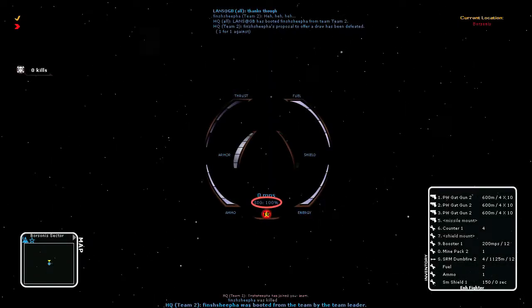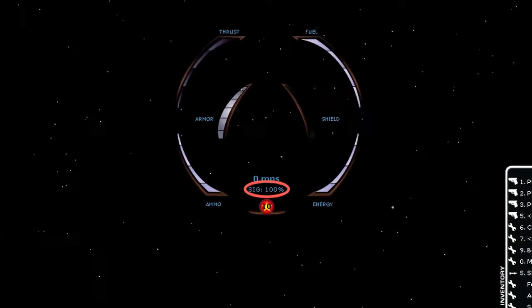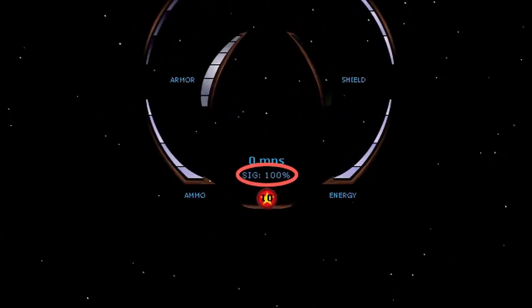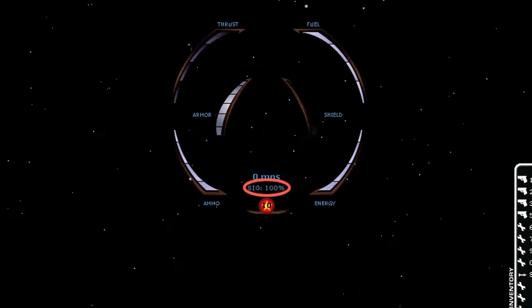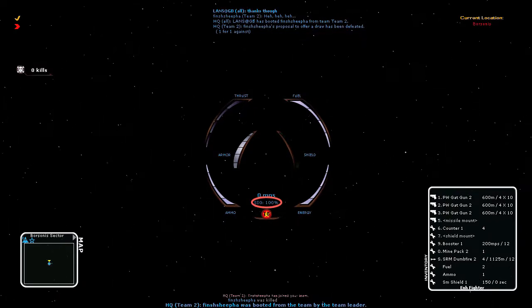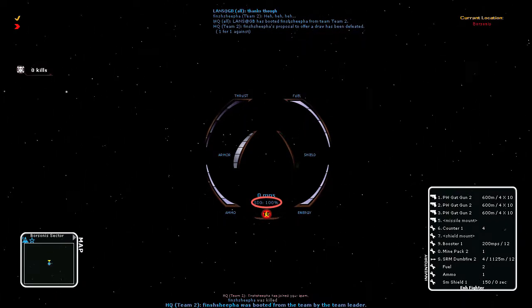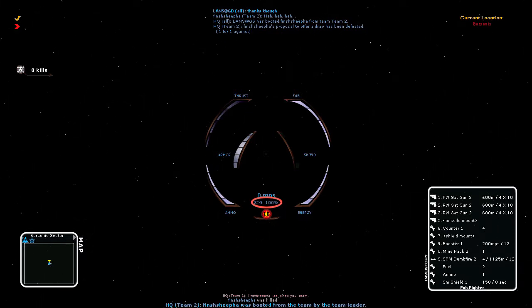This is your signature. It is a measure of how visible your ship is to the enemy. Every ship and base in Allegiance has a scan range measured in meters. The scan range is the maximum distance at which an enemy ship with a signature of 100% will be detected. Note that the signature is a percentage. Thus, if an enemy scout has a scan range of 2,400 meters and your ship has a signature of 50%, the scout will detect you at 1,200 meters.